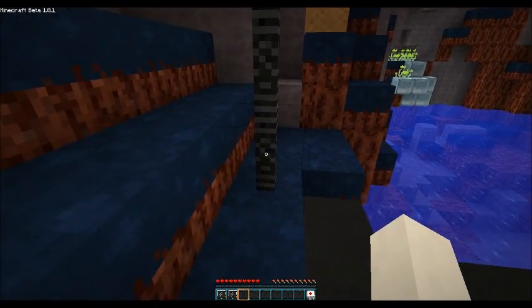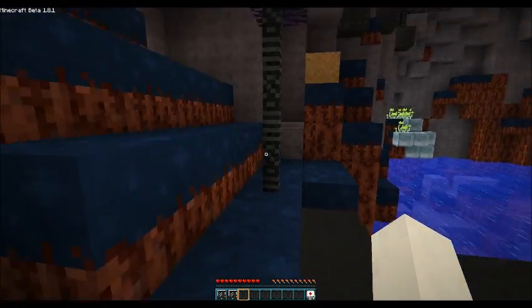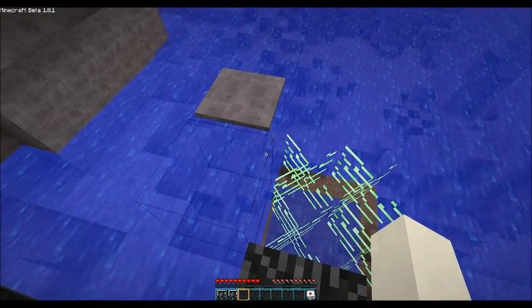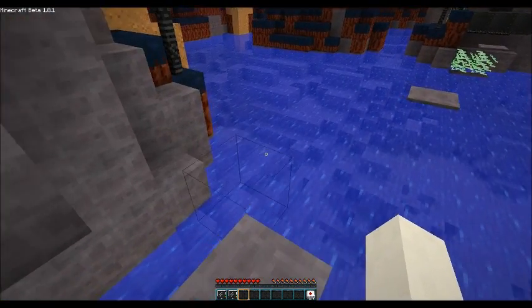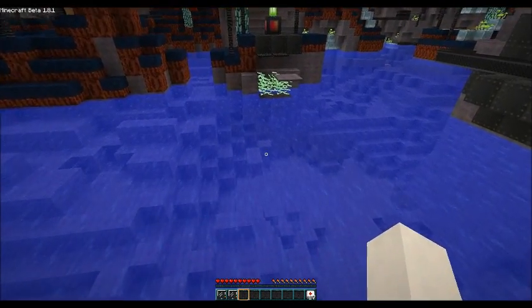Just so you guys know, in 1.9 this fence post right here is going to connect over there, so it's going to look a little bit odd. These are invisible blocks.